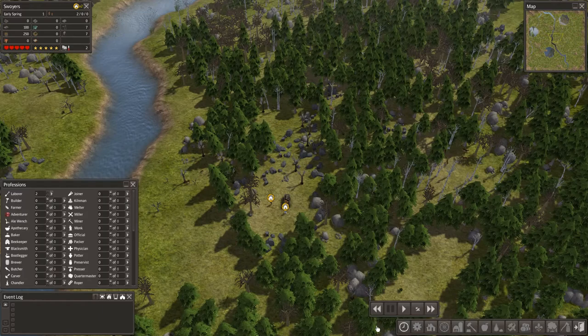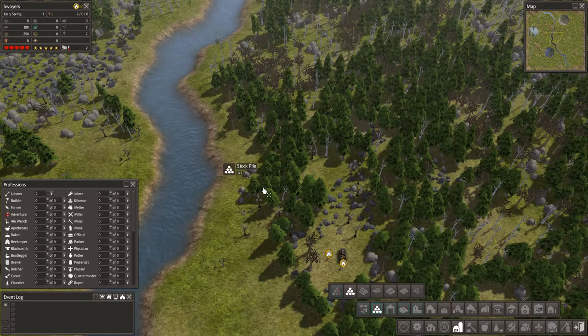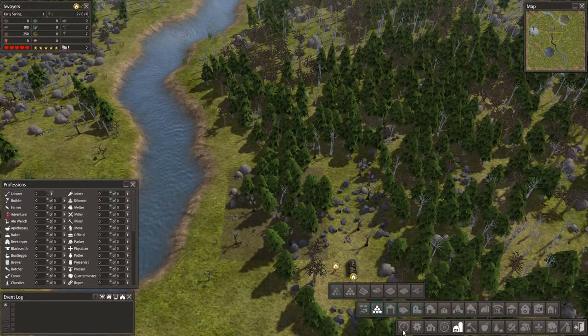Basically there's an option menu here with lots of stuff to build. The first thing we're gonna build is a stockpile, because we need some wood, some stone, and some iron. We're gonna build it right close there. A fifteen by fifteen stockpile.